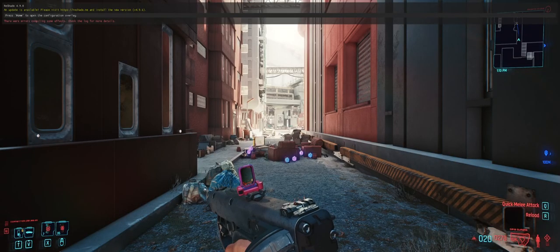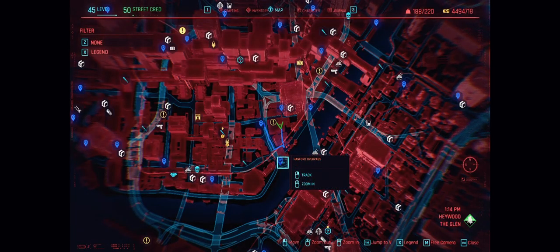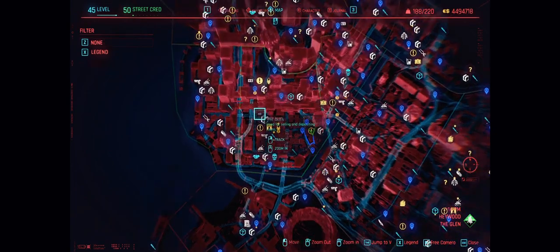Alright, I've found the best XP farm in Cyberpunk — this back alley here. To find it, teleport to Hanford Overpass or Mega Building H3. I'll just zoom in and out a few times so you can get your bearings.